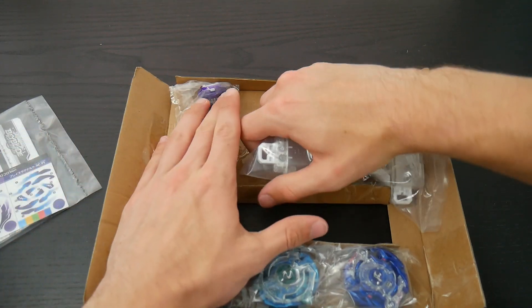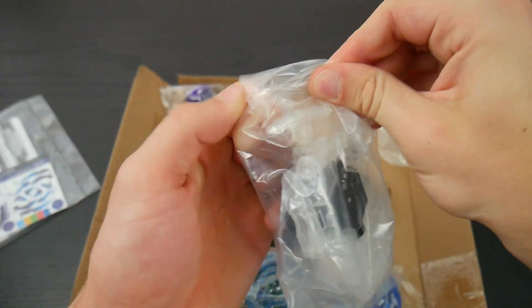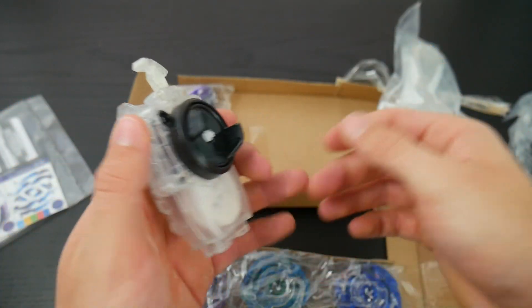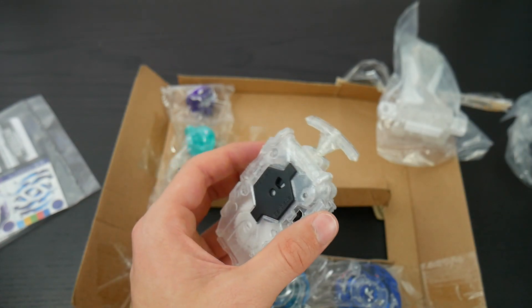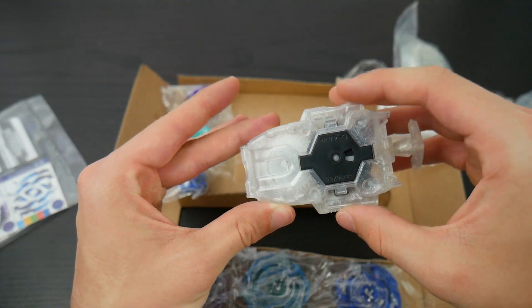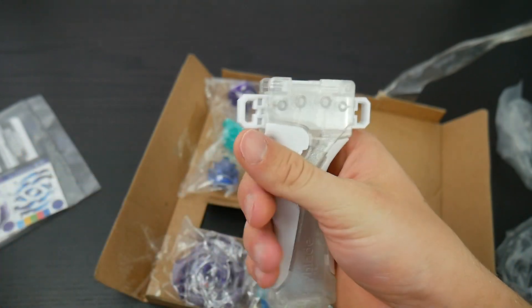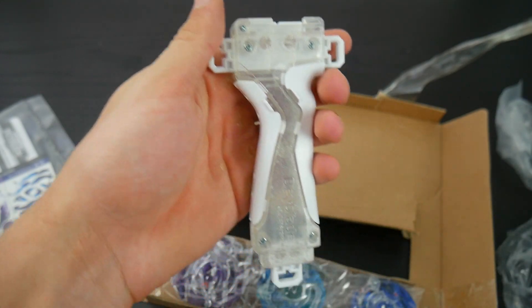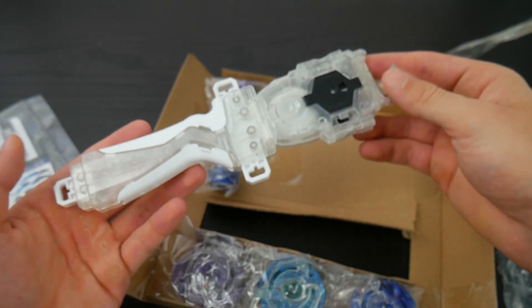First we're gonna start with the launchers. First we have a clear string launcher, and I'm not really the biggest fan of string launchers so I'm probably not gonna use this. It was a clear ripcord launcher, then maybe, but it's still gonna look pretty awesome. Next we have the clear and white grip — looks pretty cool, and when these two are combined together it's a pretty sick looking combination.